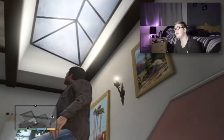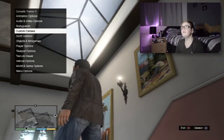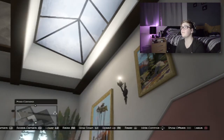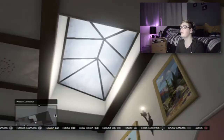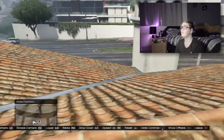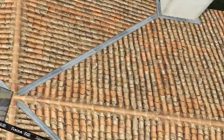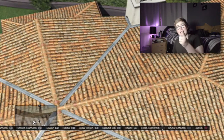But the one thing is, if you actually are outside the building and use the custom camera — free camera — if you go up out of the building, there is the roof, yeah? Where's the window? And that is in the latest update of GTA 5, so you can do this on any console.